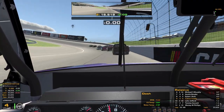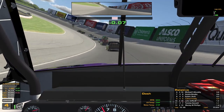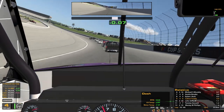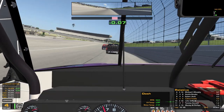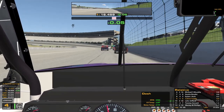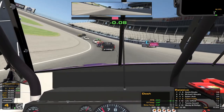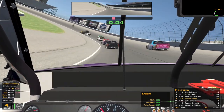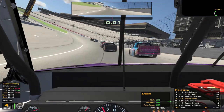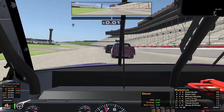Do we try to run a lane higher in one and two now? We might need to, or at the very least take a wider arc. Wow, getting really loose out of two, you can see some guys sliding up ahead — saw a little bit of smoke even. Someone's on the wall — that's the 16. No harm done there I guess, except for to him, he loses some spots. But no wrecking.